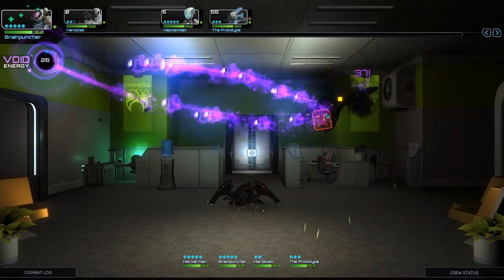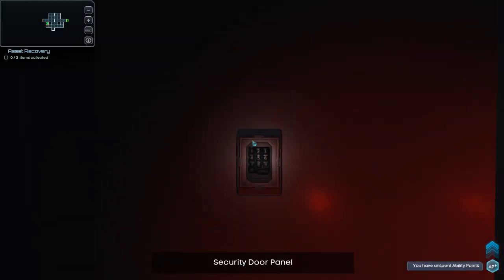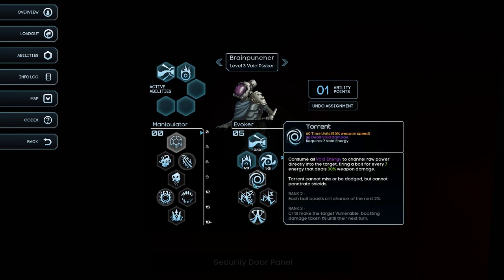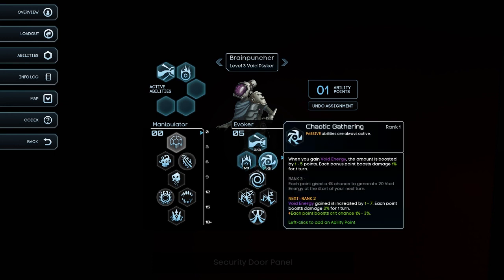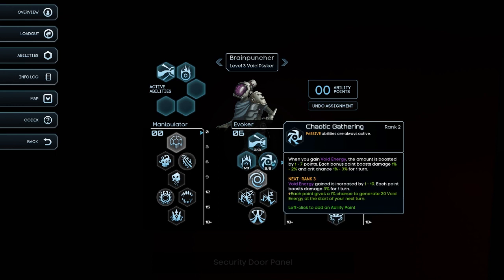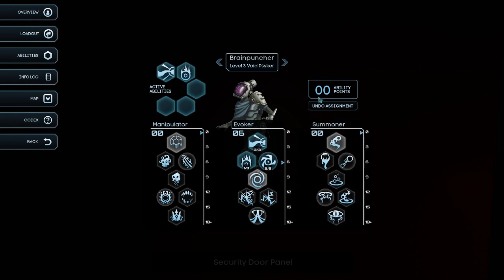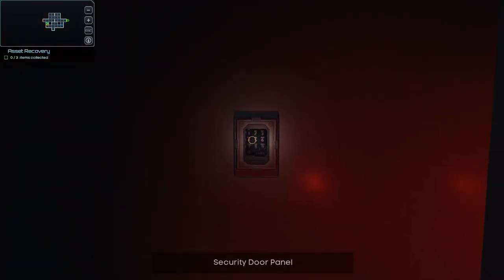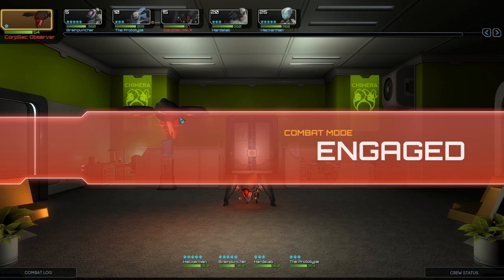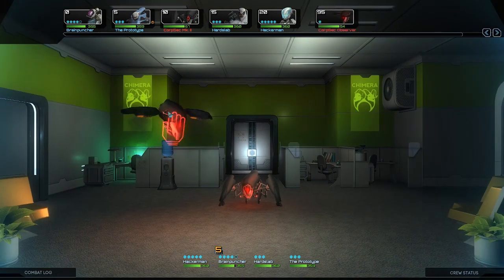We're out of void energy, so I might as well just use it. Void psych leveled up. Ability is Brain Puncher. We want to get torrent. Chaotic gathering — for every seven energy, yes. So let's go with chaotic gathering. We only got one ability point there. Well, that's rough. Worst comes to worst, I'll use the auto cipher to get through. Since I can buy them, it's kind of less of an issue.